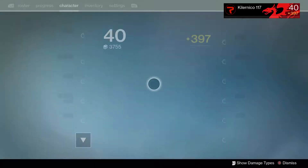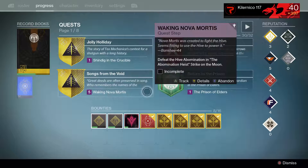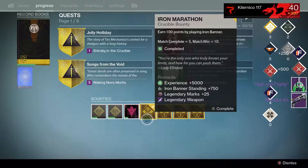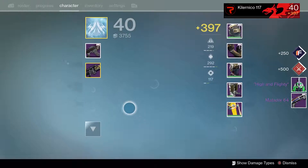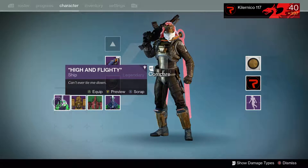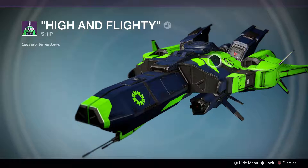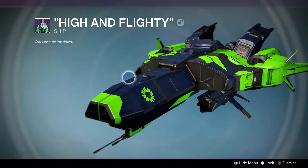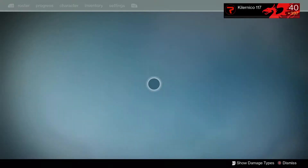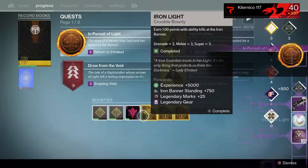We're gonna run my Hunter right now - he's 397. Let's try to get those 400 boots. Opening the crucible first - nice, we got a vessel! Let's just see how it looks. The shotgun's 398. High and Flight - yeah nice, I'm keeping this as my main ship for my Hunter.